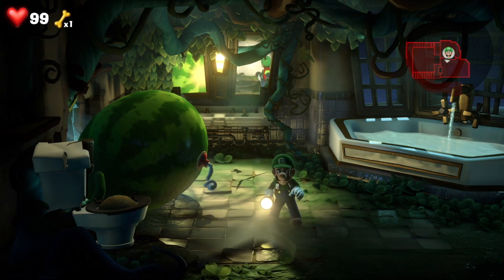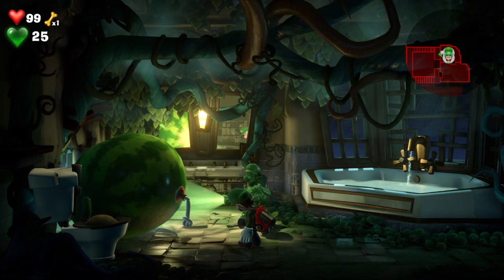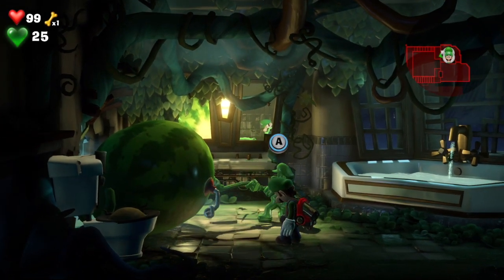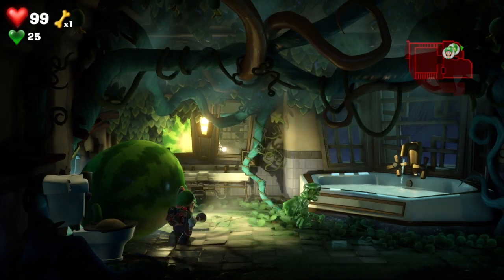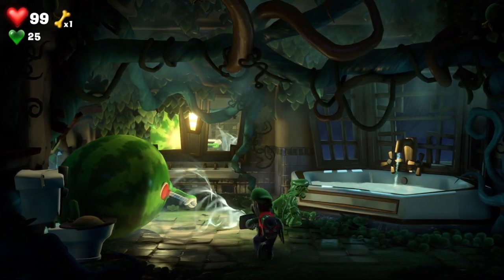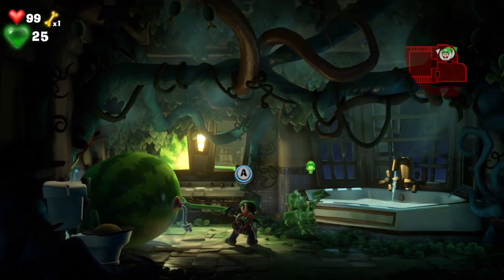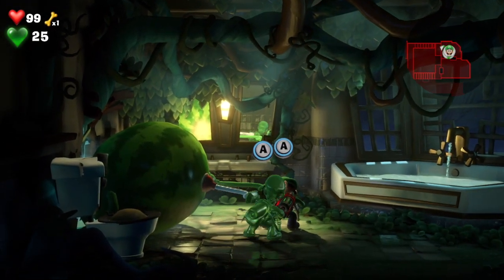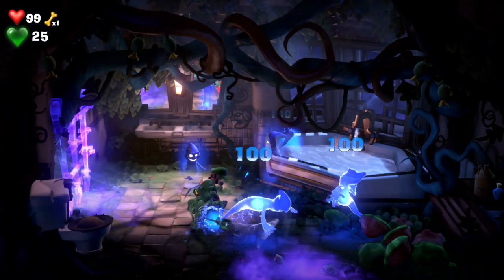The struggle is real. Double Gooigi? Both Gooigi and Luigi can't have a plunger out at the same time, can they? Oh wait, maybe they can. Just switch while you're — yeah. Oh, that was so much easier than we were making it!